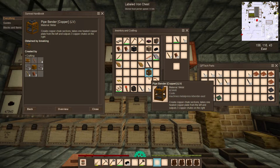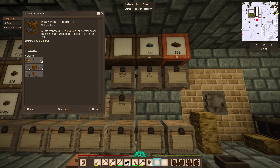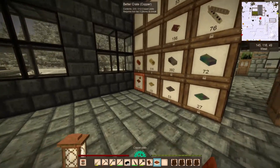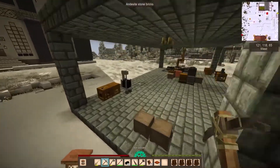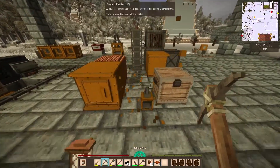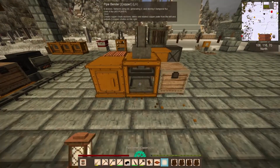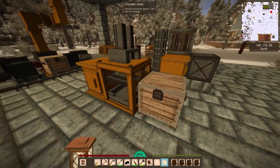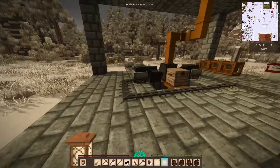The pipe bender creates copper shoot sections - it takes one heated copper plate. Again, you want to heat the copper plates. We can basically keep the setup we have out there. Let's take a stack of copper plates - toss in the copper plates. Eight times three should give me about 24 shoot sections. Not bad.